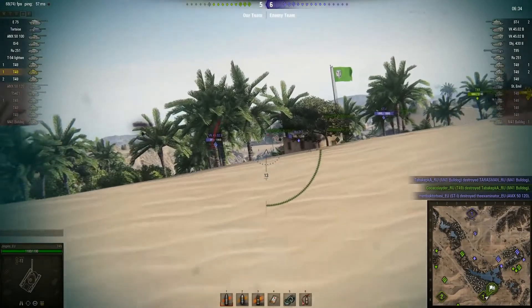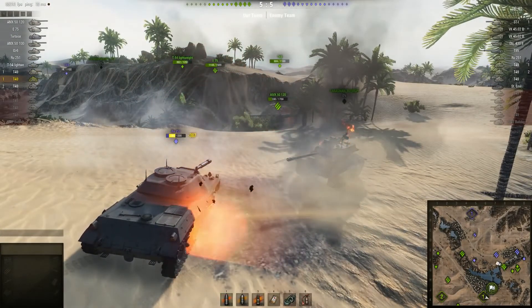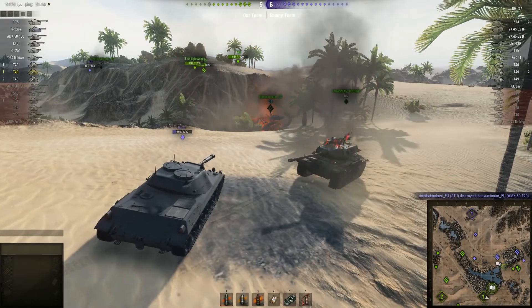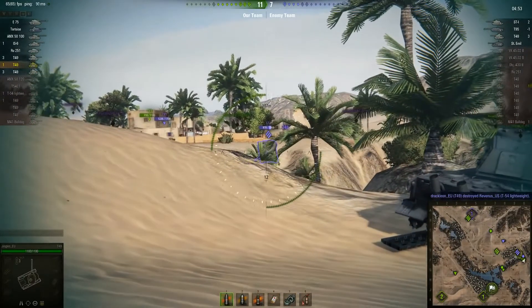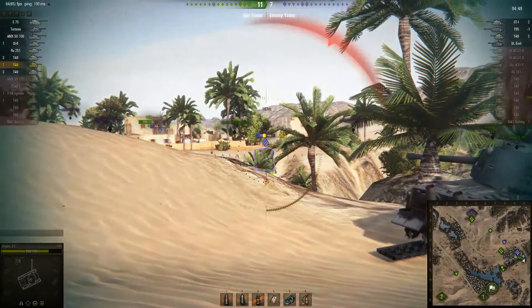That was actually a direct hit. Looking at the close-up, he managed to straighten the tank to an even flatter angle and my shot goes right into the side - 910 average damage - and somehow he survived. This is what the T49 is like: one moment you're pulling off shots you can't believe happened, then the next you're pulling off shots you can't believe happened - both good and bad. There has never been a better opportunity to penetrate an STI than that, fully aimed at 107 meters. Shot goes low and hits the gun mantlet. Get used to it.